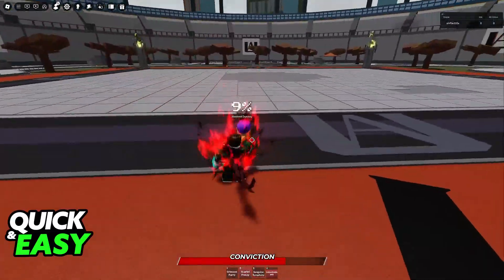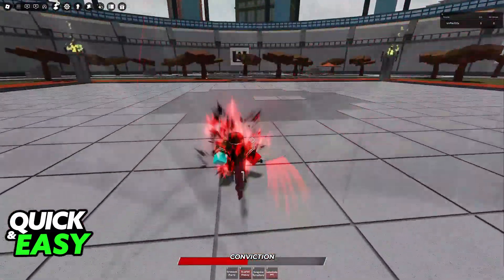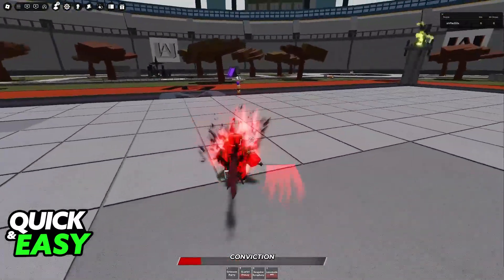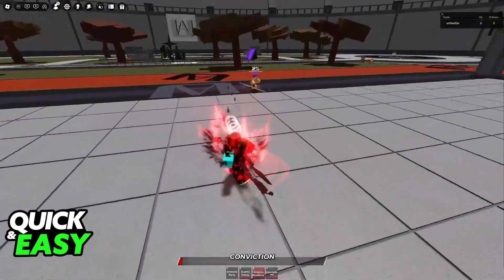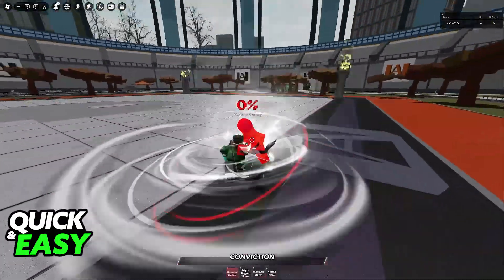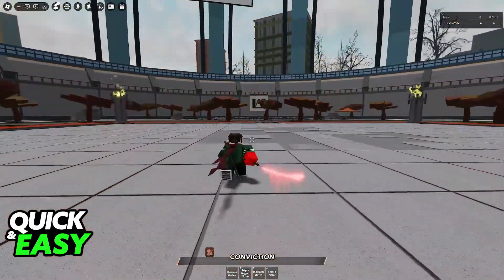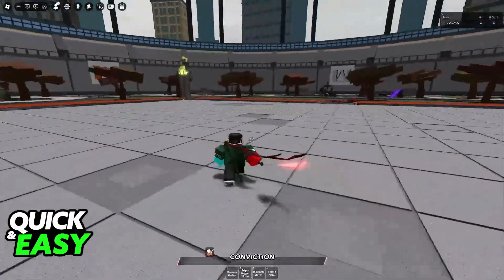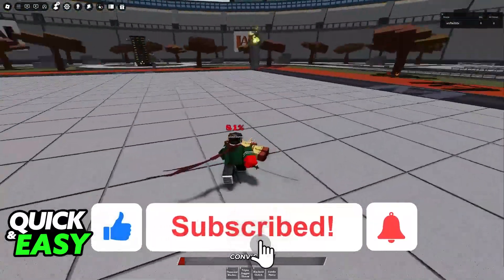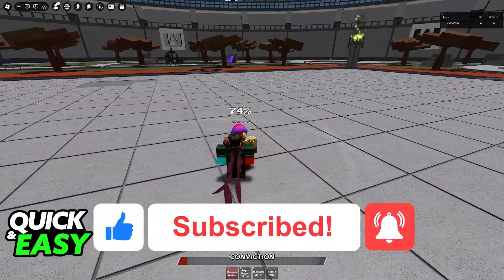It will also recharge your ultimate a little bit. You will be able to use all of these moves in the Hero Slayer moveset to dominate your opponents. Charge your Conviction or ultimate bar by damaging others, and eventually you will be able to awaken and use all of your new moves as the Hero Slayer in Heroes Battlegrounds. I hope this helped — please be sure to leave a like and subscribe for more tips. Thank you for watching.